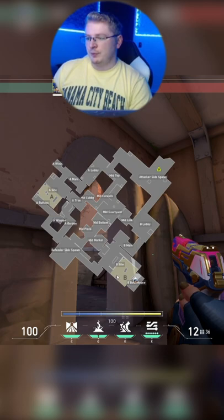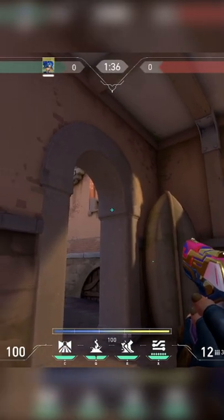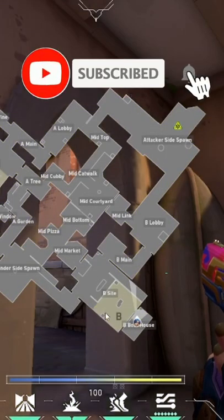You can also do this from the opposite side to stun by these boxes if people are pushing up. Aim right here at this little crease, more towards the left side, shoot your relay bolt, and you'll shock the boxes over here.